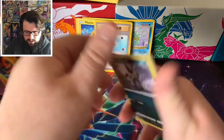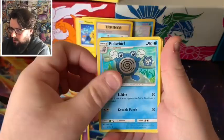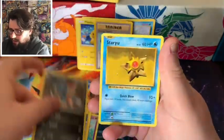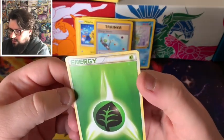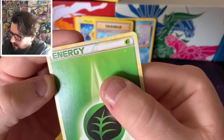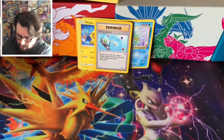Our last custom pack. We are getting an Alolan Rattata, Scraggy, Poliwhirl, Coffin from Hidden Fates, Ekans from Hidden Fates, Alolan Graveler, Sneasel, a Stardew from Evolutions, and then an Energy Card. I have no idea what one that's from - I've got a feeling that's discoloured rather than the actual print on it.